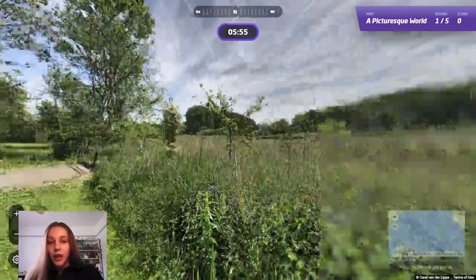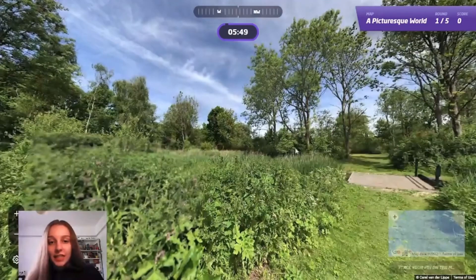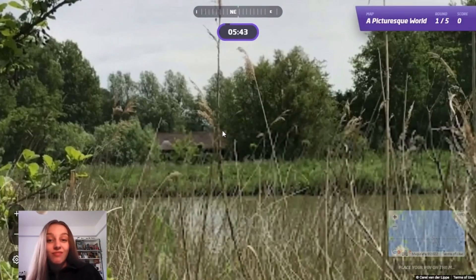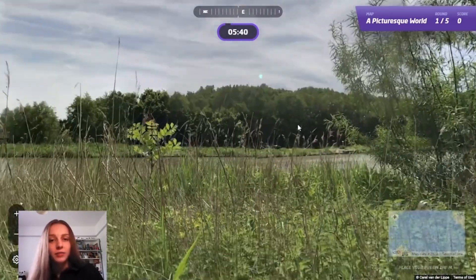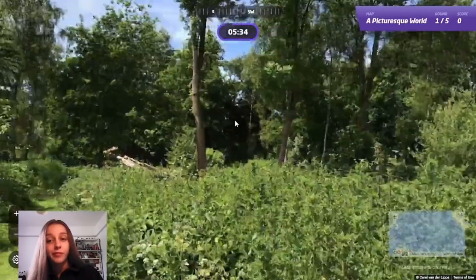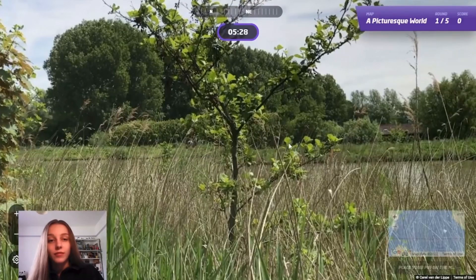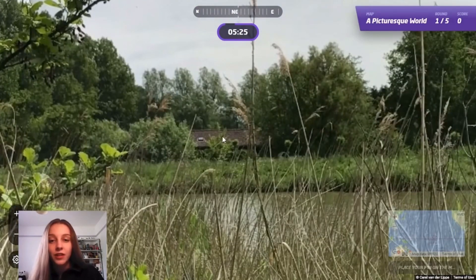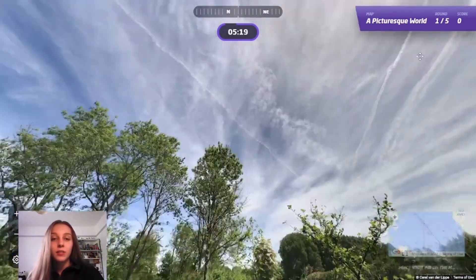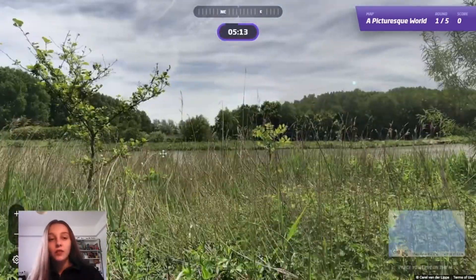Okay, so it's just a nice nature scene — quite green, quite lush. I don't know where it is, but I think it could be either Europe or Africa. I can see a house over there that looks maybe more European, although I can't see it that clearly. Because these are photospheres, I'm not sure if the compass or the sun position is going to work.